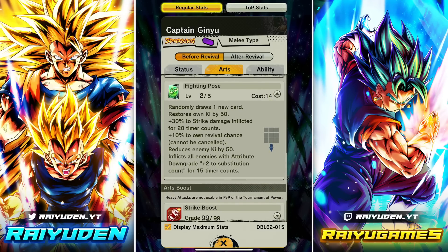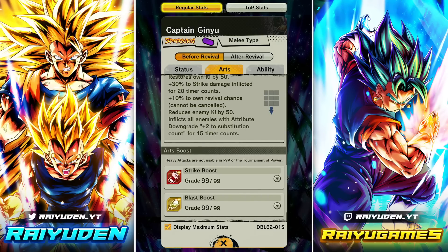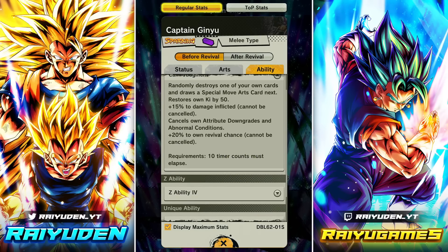Main card: randomly draw a new card, restore 50 Ki, 30 strike damage inflicted, plus 10 to revival chance, reduce enemy Ki by 50, and apply the two sub-count debuff. Main ability: randomly destroy one of your cards to draw a special move, get a 15 damage inflicted buff, 50 Ki, remove own attribute downgrades that are normal conditions, and buff revival chance by 20.